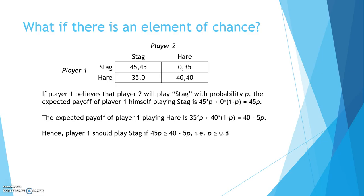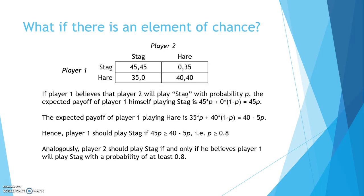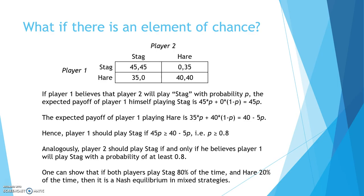If you were to do the calculations, you would find that p must be at least 0.8. One can also do analogous calculations to show that player 2 should play stag if and only if he believes player 1 will play stag with a probability of at least 0.8. And by doing a little bit more math, one can show that if both players play stag 80% of the time and hare 20% of the time, then we have something called a Nash Equilibrium in Mixed Strategies.